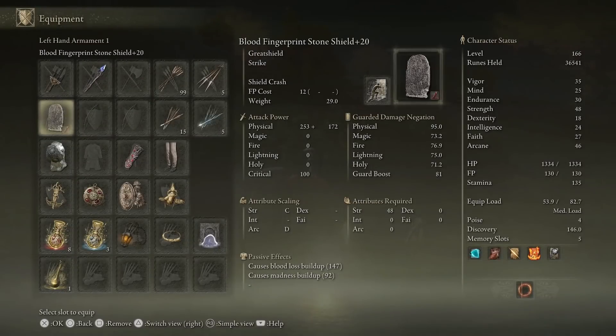The shield we're going to be getting is the Blood Fingerprint Stone Shield. It does require 48 strength, so it's no slouch, but with a couple of different items we can get blood loss buildup on it. It comes with madness buildup and it's just a really amazing shield. It also has the passive effect of not requiring stamina to block.